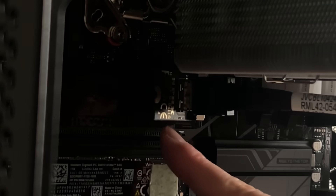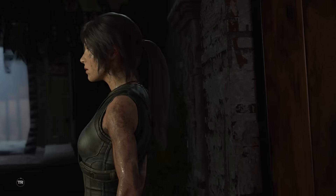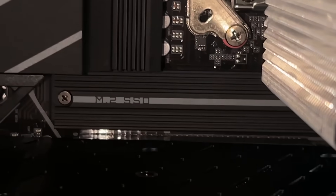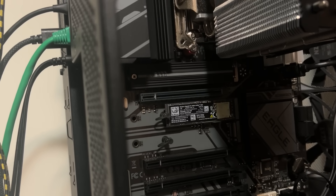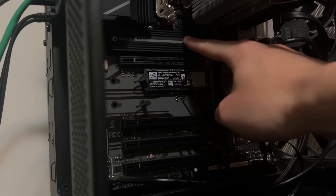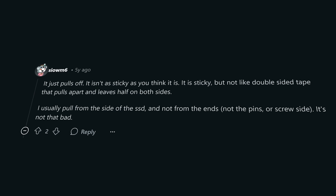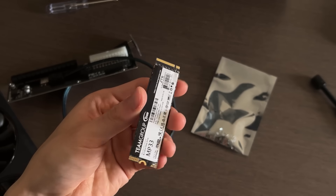There was just one problem: none of my SSD slots were available — the fat GPU covers two of them and the heatsink covers the third. But since I'm only using two of my three SSD slots, all I needed to do was move the top SSD to the bottom slot, then connect the Oculink adapter to the top slot. Separating the heatsink from the SSD was a bit scary, but after a quick Google search I found out it isn't as sticky as it seems, and with a little force I got the goopy black thermal pad off without snapping the SSD in half.